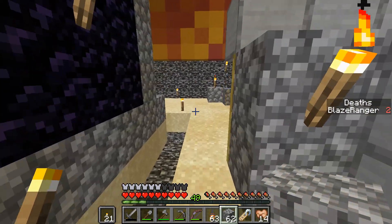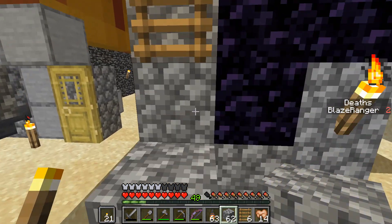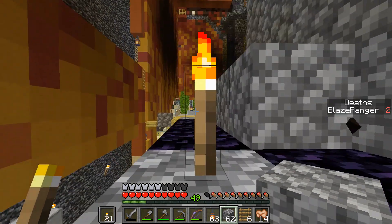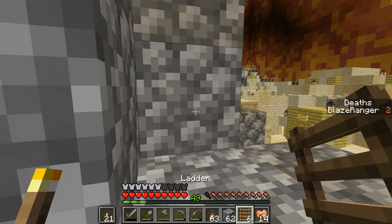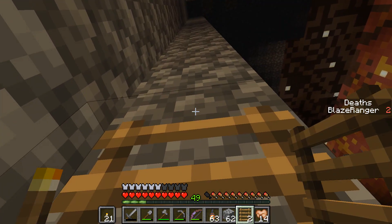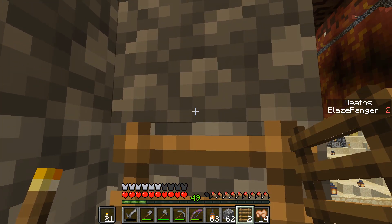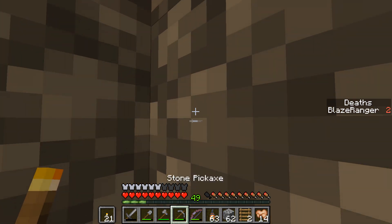I discovered a flaw in my design - I've got to slow down the water a little bit. I'm going to go up here and do it. What's happening is they can't see us as they go by, can they?